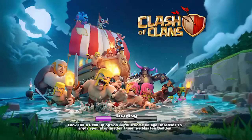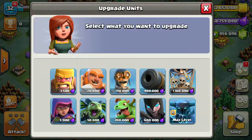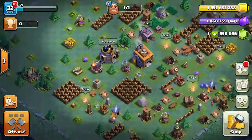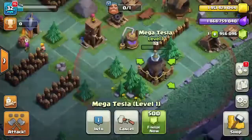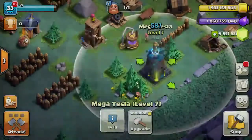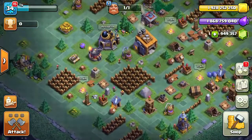So here we go — look at this Builder Hall 8! We got all these max level 16 Super PEKKAs, we got level 30 Battle Machine, we got freaking level 8 Roasters, Mega Tesla — I'm just going to upgrade that, why not. Yeah, this server is pretty awesome, gives you like leak footage pretty much, leak footage that you can share with all your friends. Look at that Mega Tesla level 8, yeah it's just awesome.